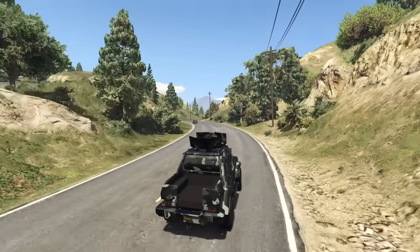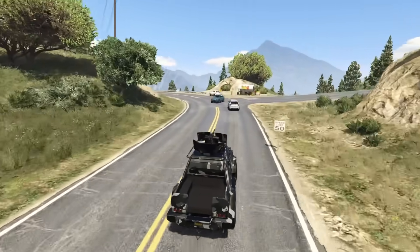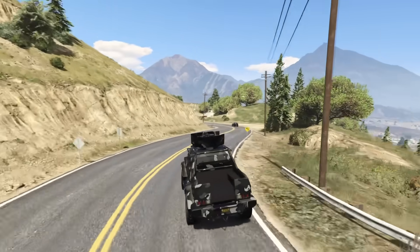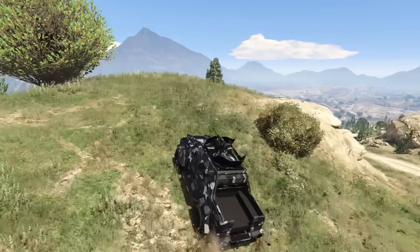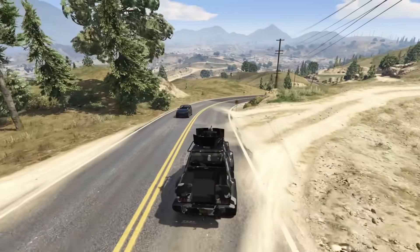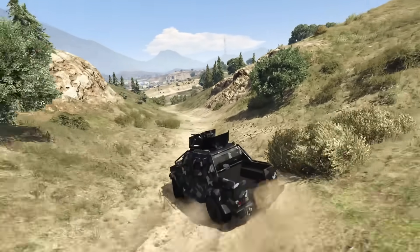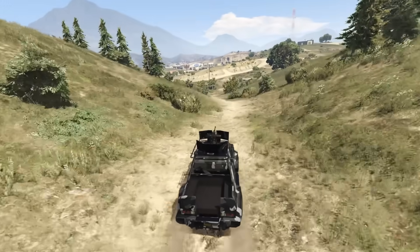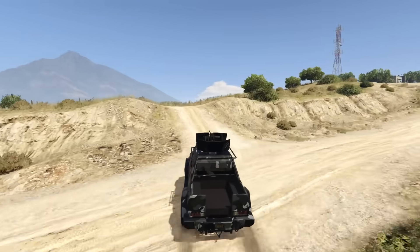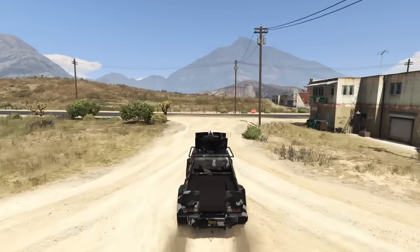As far as performance goes, the Insurgent Pickup Custom has phenomenally good handling for being such a giant military vehicle. Another cool fact is that when you go airborne, this thing always wants to land on four wheels — it has a really weird weight balance because it's so heavy at the bottom and it hates being upside down. It's kind of like a cat — it always wants to land on four legs. You can see it's a little front-heavy in the air but then it comes back. The regular Insurgent does this as well, just for the record.